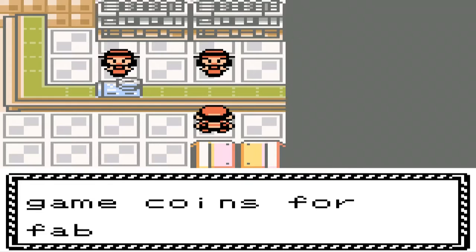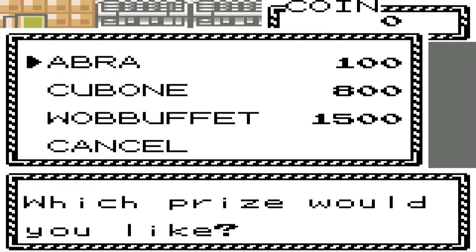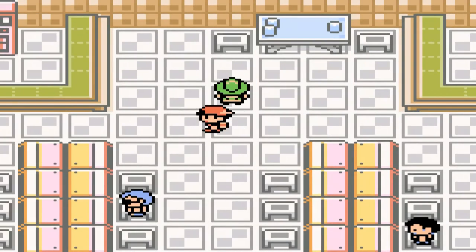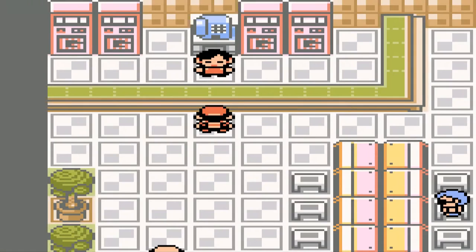We exchange game coins for fabulous prizes. We could already get Abra — that's why it's only worth a hundred though. Cubone: eight hundred. Let's get some coins, I guess. Is that what we want to do? Is that how this gambling thing works?